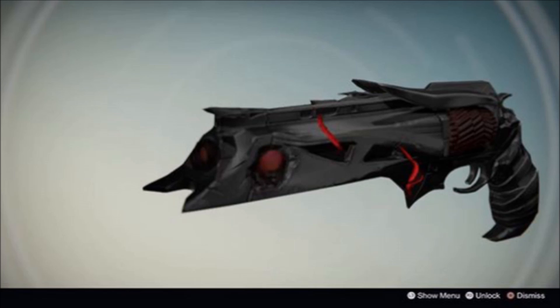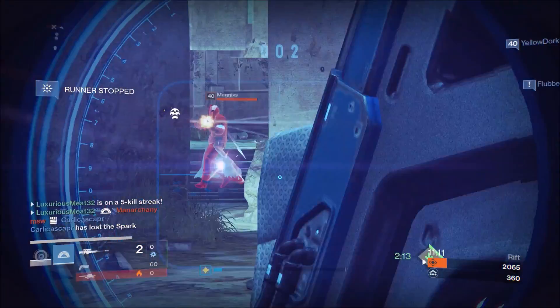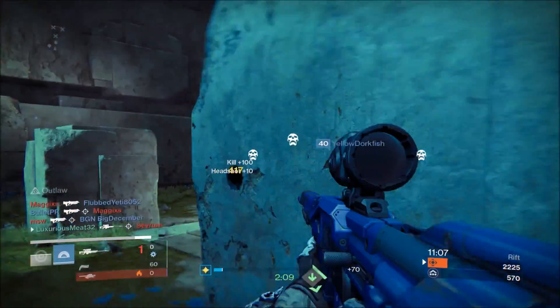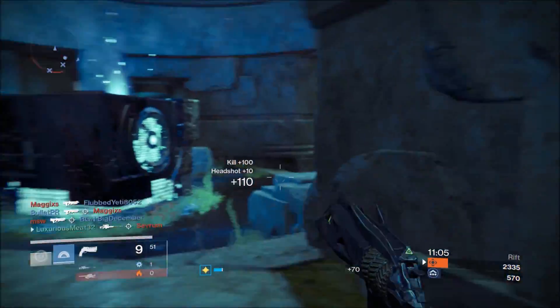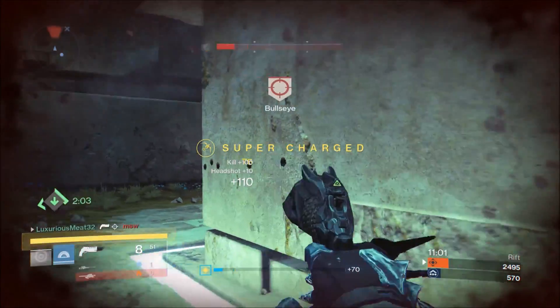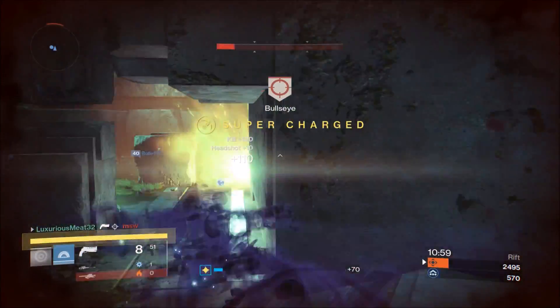They always switch up the perks — like Dragon's Breath doesn't drop the Solar grenade anymore, it drops a Napalm Canister in Year 2. And then other things like the Suros Regime: instead of Focus Fire, they have the option to put on Spinning Up. So we are going to be talking about what we think Thorn is going to have in Year 3.